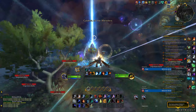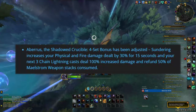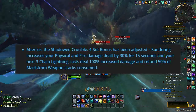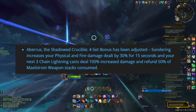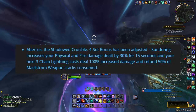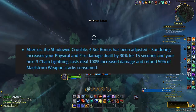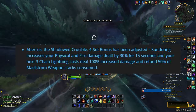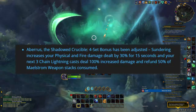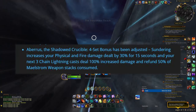The four-set bonus is also built around Sundering. When we press Sundering, we get a 30% damage increase to our physical and fire damage spells for 15 seconds, as well as a 100% increased damage to our next three Chain Lightning casts, and each of those casts will also refund 50% of the Maelstrom Weapon stacks consumed. I want to start with the Chain Lightning portion of this first.